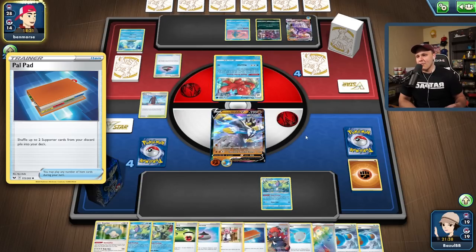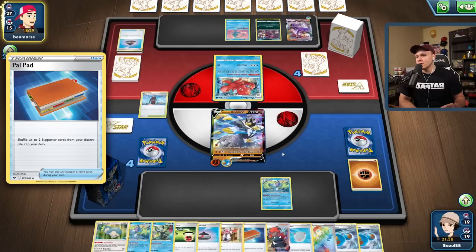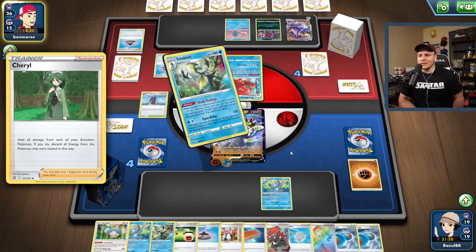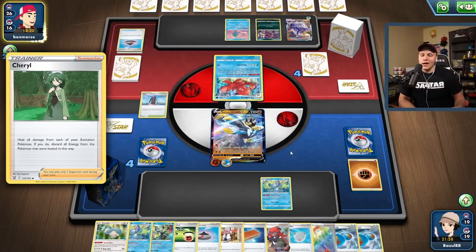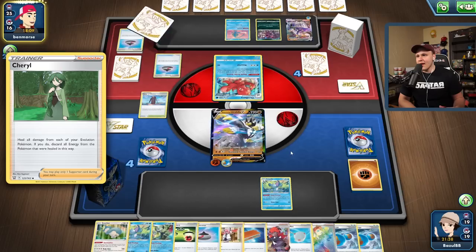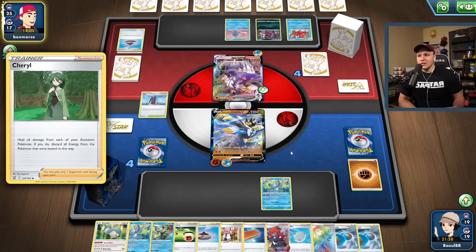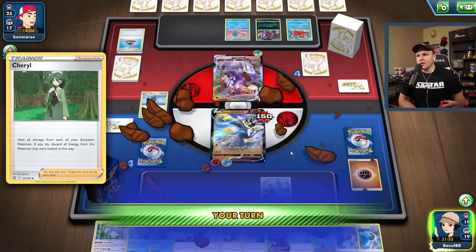That's still gonna hurt — 150 damage to my Urshifu which we can't easily remove. I could go for the Cheryl play myself this turn, and then Gale Thrust my opponent back — I kind of like that play. We'll wait and see what they actually end up doing. There's the Urshifu VMAX. I could also go for the Boss KO on the Manaphy. I've got 150 on me which I don't like.